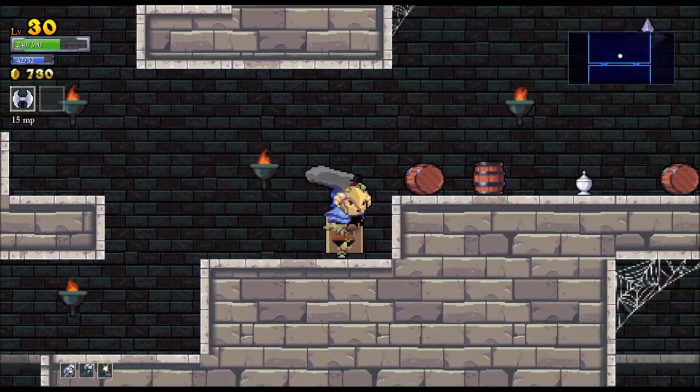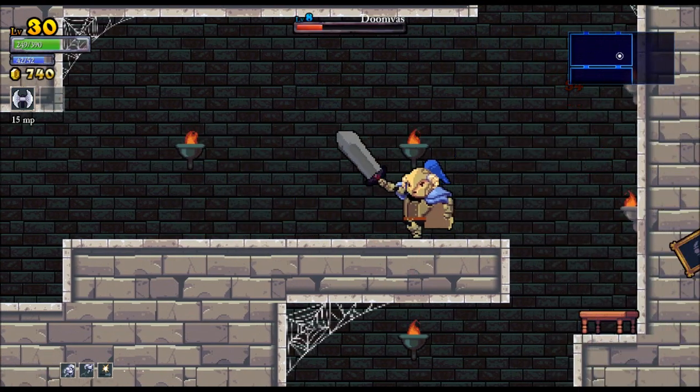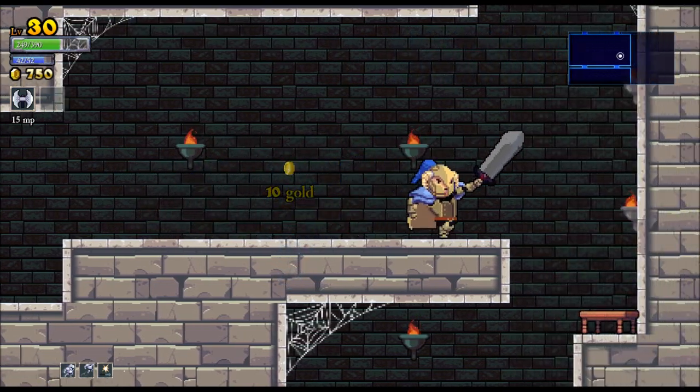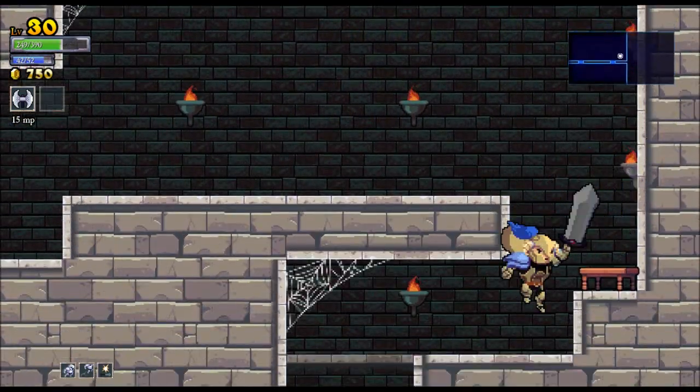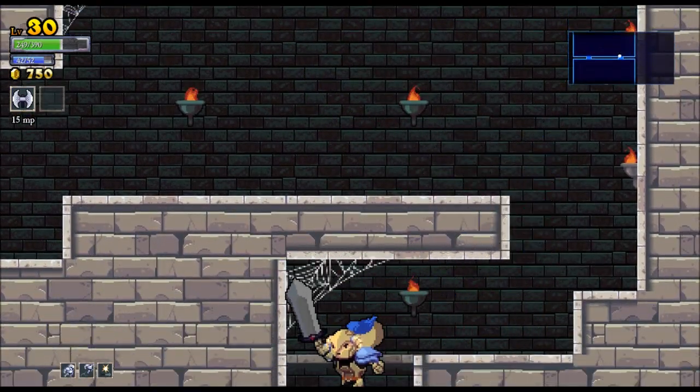I've also got a few upgrades to my character. I've got the ability to double jump and dash, which is something you don't start the game off with, but you do acquire through a mystic trainer essentially. So I've got the ability to do a double jump and then a left and right dash as well.